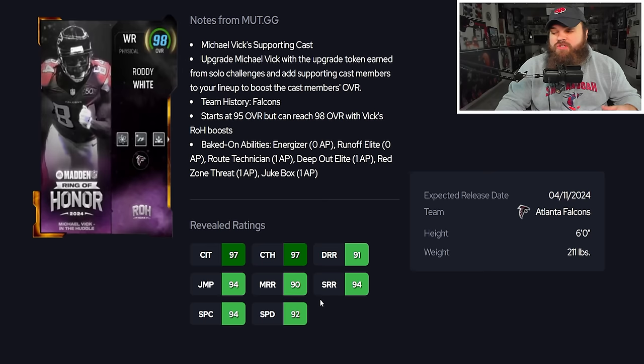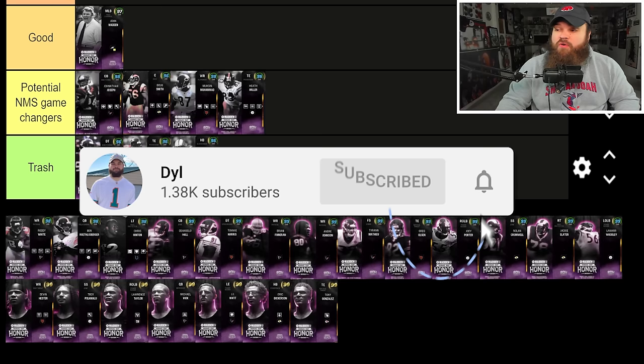Roddy White is 6'0" with 92 speed and 90s across the board for route running. His abilities are Energizer for zero and Runoff Elite for zero — just really not a great ability stack. The stats aren't impressive either, so Roddy White goes in the trash tier for me.